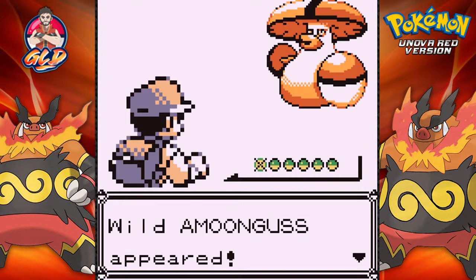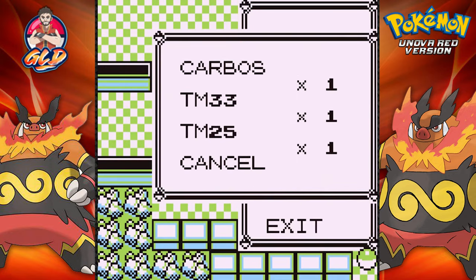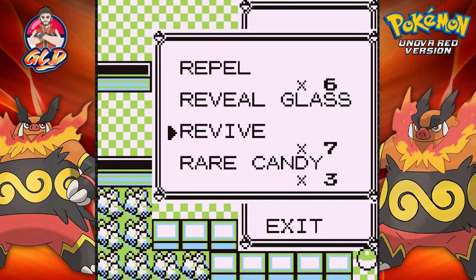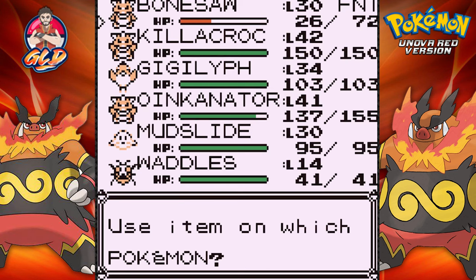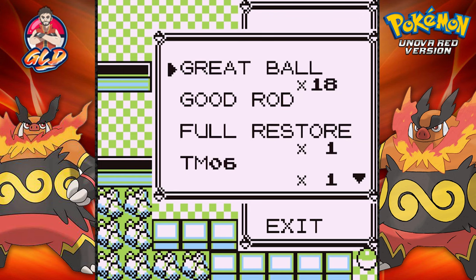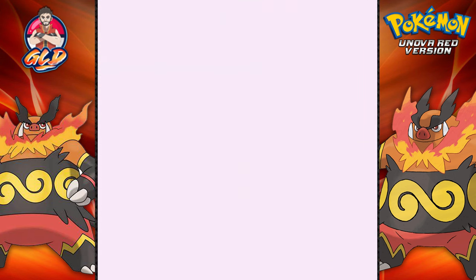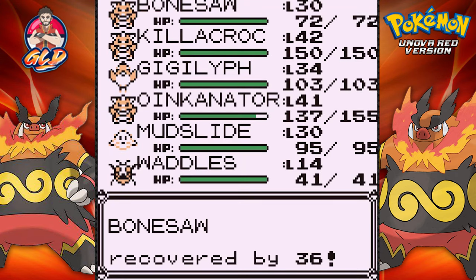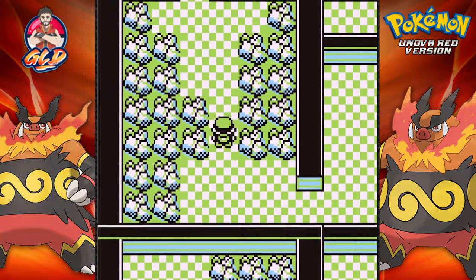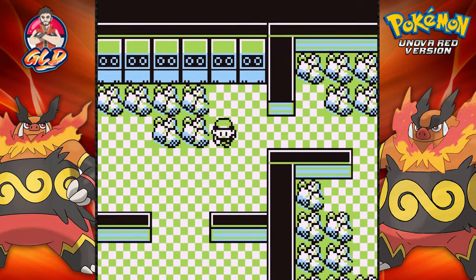Foongus right here, and oh look at that — the evolutionary form, Amoonguss! Which we kind of don't need. Let's go ahead and revive our Pokemon. Let's see — do we have any healing items aside from the Full Restore? Yes, we do: two more Hyper Potions. Let's see what else we can actually find.